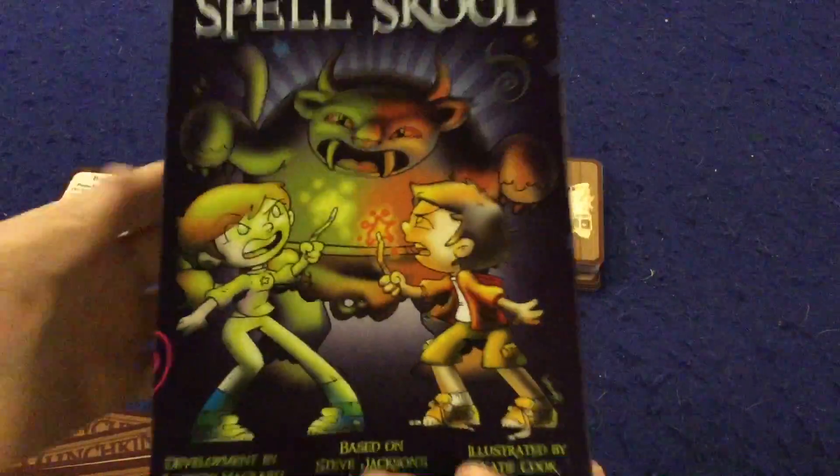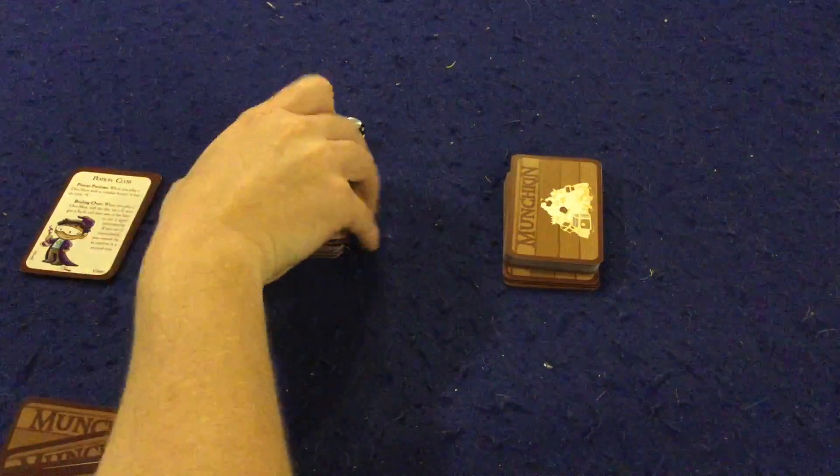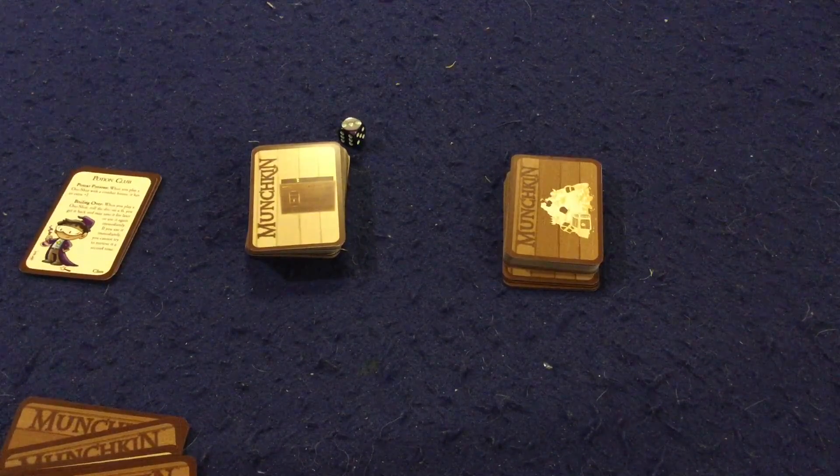Let's take a look at what you get inside Munchkin Spell School. First and foremost, there's a handy dandy rule sheet — it's one big page, double-sided, full color, with pictures, and it's very well done. This is their 30th or 40th version of Munchkin, so obviously they've got the rule booklet perfected, and this one is no different — a very well done rule booklet.